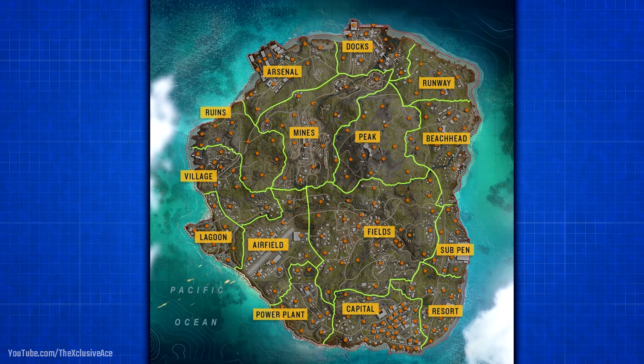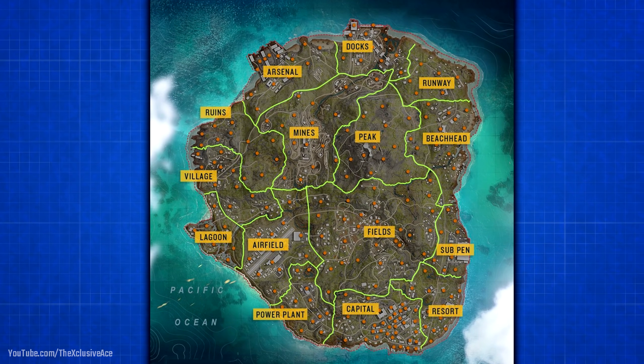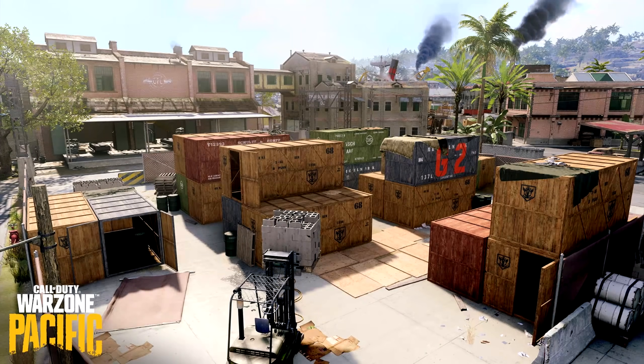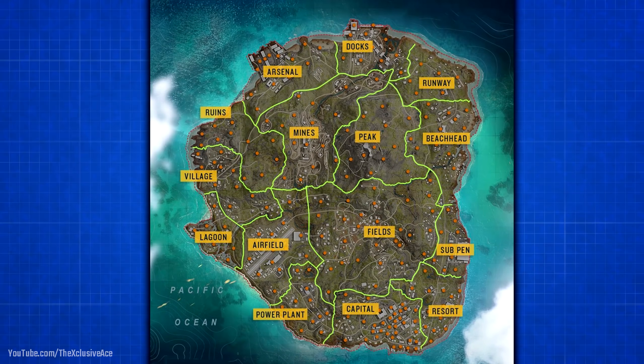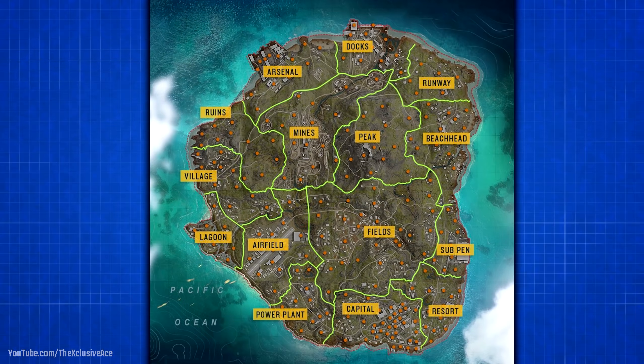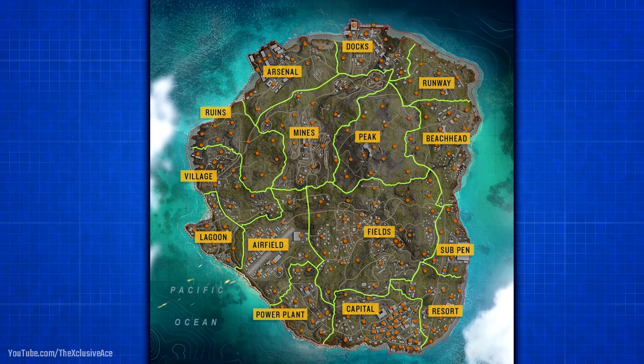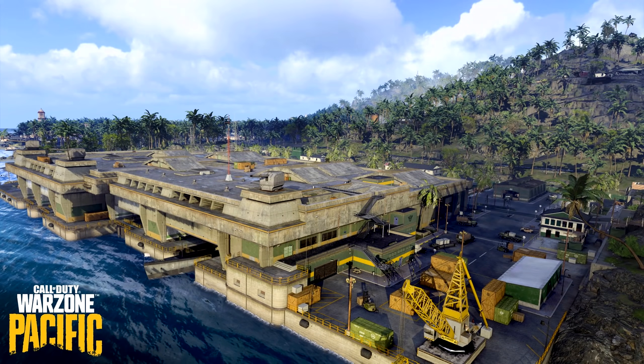Moving clockwise, we've got the Runway area — this isn't the main airfield, just a small dirt runway, but it looks like you can find planes here, at least in Vanguard Royale. Then we have the Beachhead area, which looks like quite a large open area. After that we have the Sub Pen, which looks like it could potentially be a remake of Sub Pens from World at War, not from Vanguard. Moving to the southeast area of the map we've got the Resort area, which looks like there's going to be quite a large building to fight in.